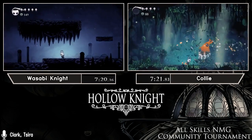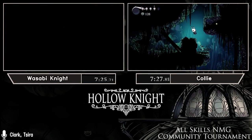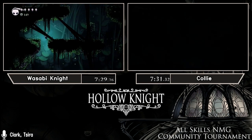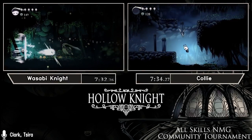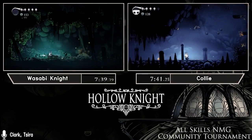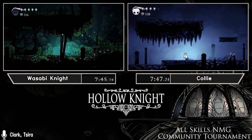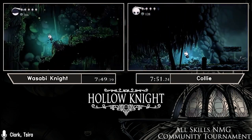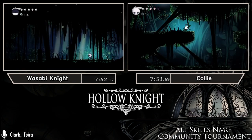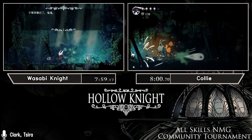Collie is also very low on geo, as chat points out — that will be a stunt later when she needs to purchase Shaman Stone as well as Dash Slash, which has a hefty cost. Sobby is 21 geo ahead of Collie. You want to leave Green Path with roughly 300 geo, preferably more, to be a bit more comfortable.